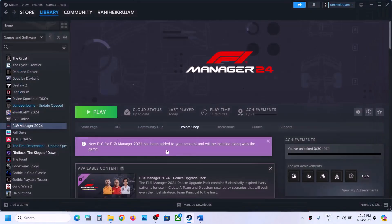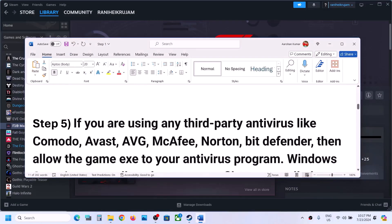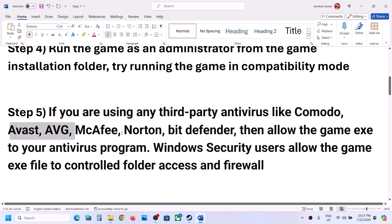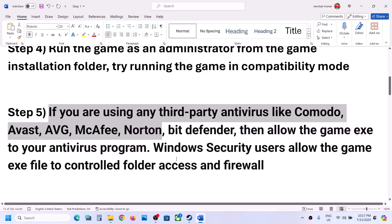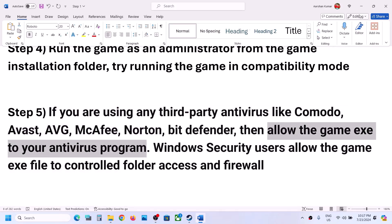The next step involves your antivirus. If you're using any third-party antivirus such as Avast, Norton, AVG, McAfee, or any other program, make sure you allow the game EXE file through your antivirus.